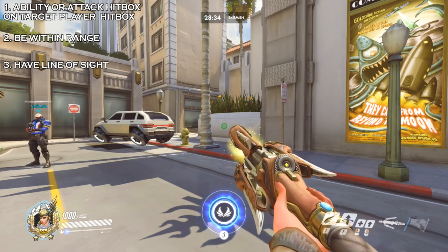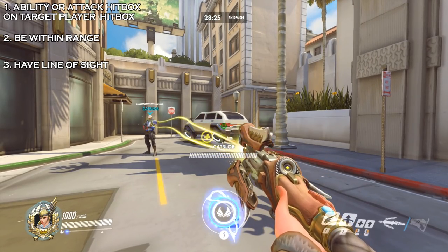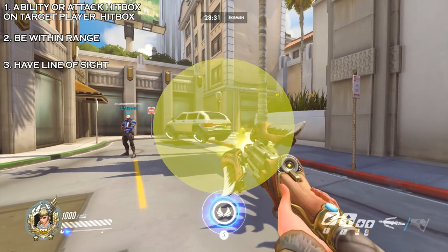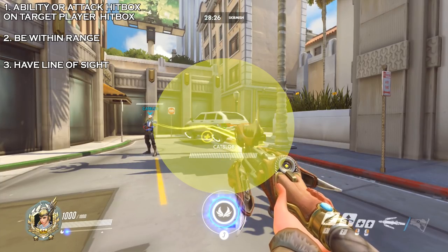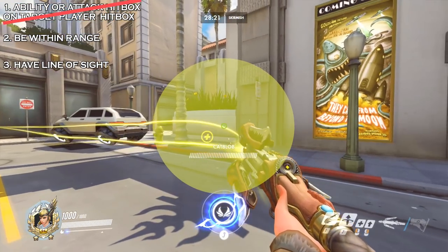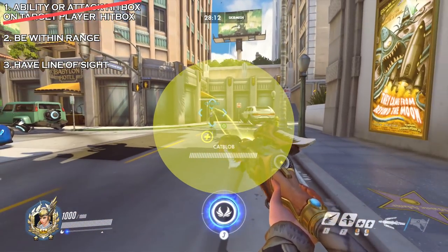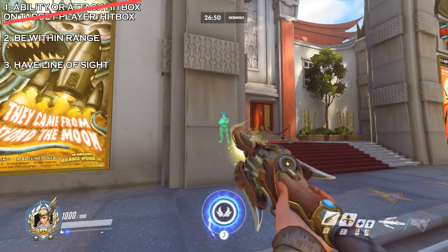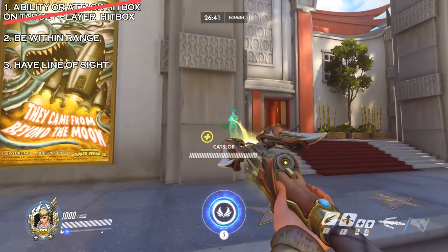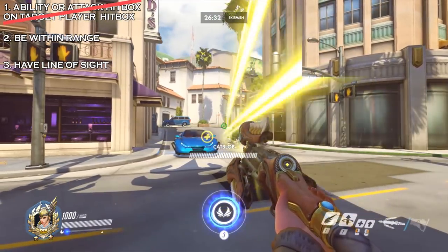In order to make the connection, you need three things: one, the ability or attack hitbox on the target of the player hitbox; two, be within range; and three, have line of sight. Unlike damaging attacks, Mercy's heal beam has a sensitivity slider. For reference, this is set to 100. So this is the hitbox of the heal beam at that setting. As soon as the healing beam hitbox overlaps with the soldier, it will make the connection. We know this is a lock-on because the rules for breaking the connection are now different — you no longer need to have the crosshair or hitbox on the target. The other two rules can be temporarily broken: you can move out of range or lose line of sight and maintain the connection for a few moments, as long as you get back into range or regain line of sight.